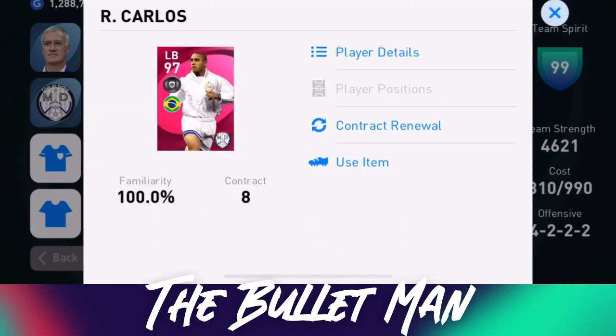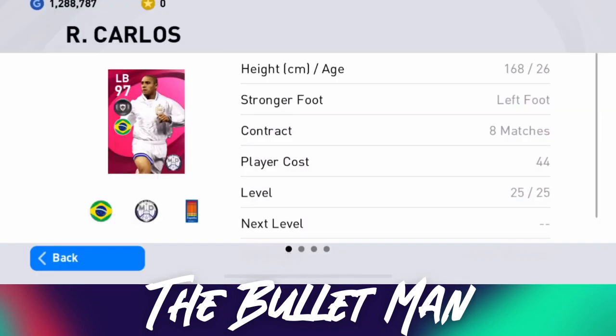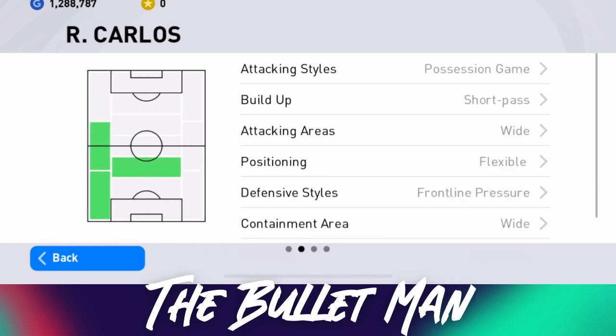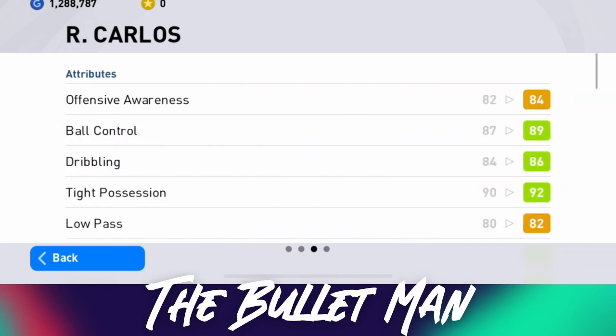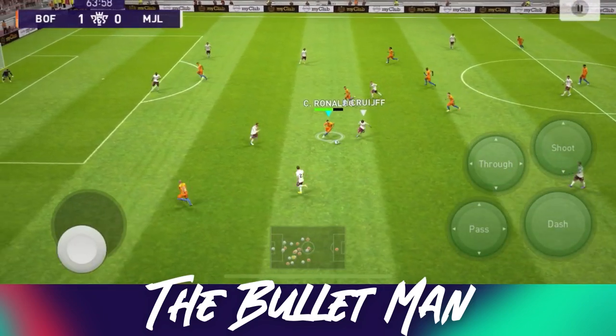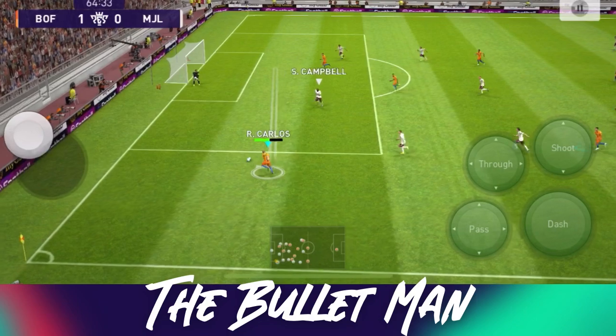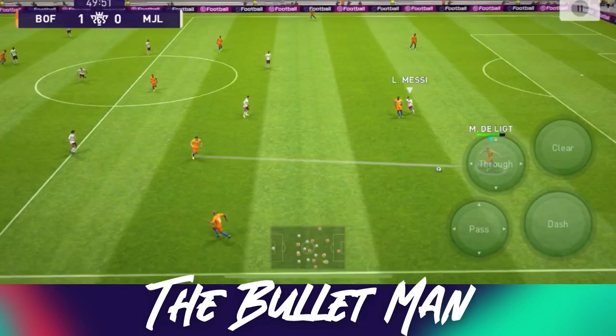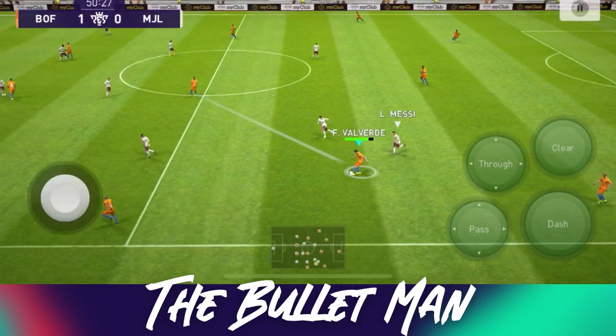I really love this card, and not just because it's a Real Madrid card — it's Roberto Carlos. His speed, kicking power, and stamina are all great. His offensive awareness is at 84. That's what you'd see on center midfielders — Paul Pogba's base version has an offensive awareness of around 84 — so that's a very high offensive awareness for a full back.